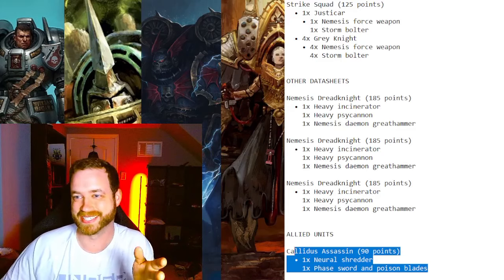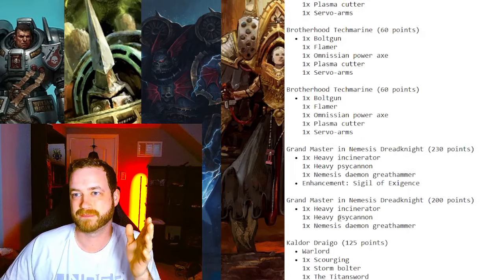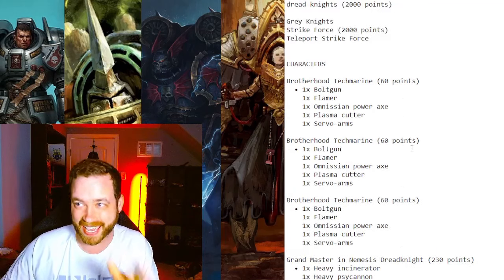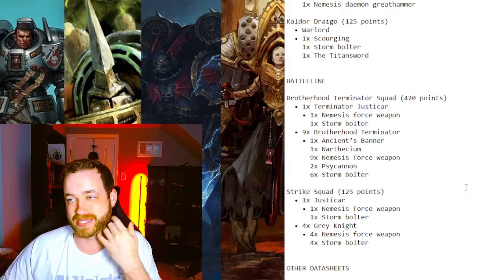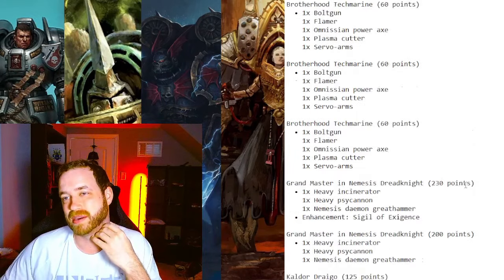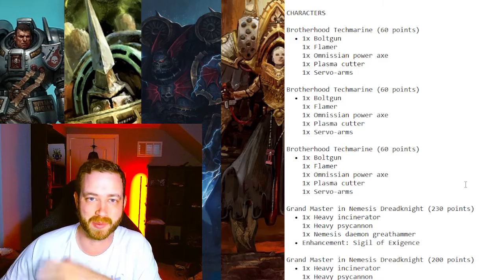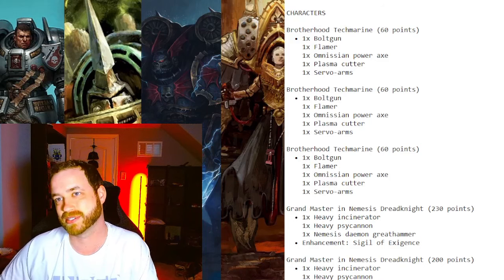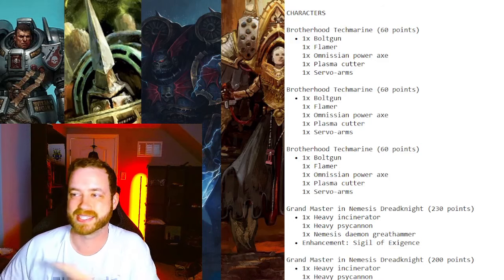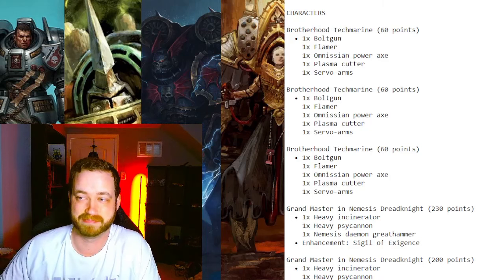So this is the list — we have eight characters total. Bring It Down is only worth five vehicles so it's not great against us, but with eight characters if they pick Assassinate you just hide them well, teleport them around the table and avoid being targeted. That is our list — let's get into the first video and go over how we won.